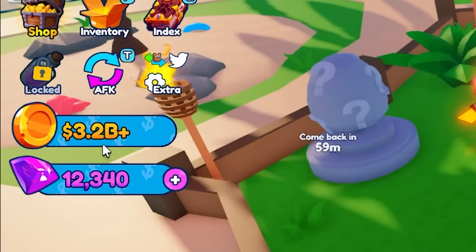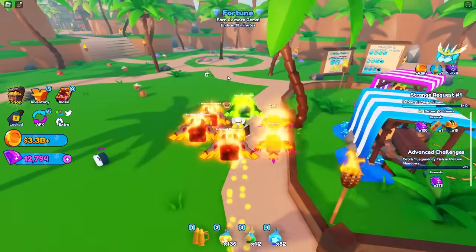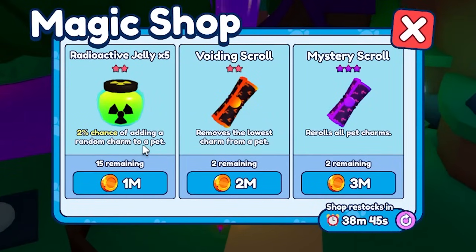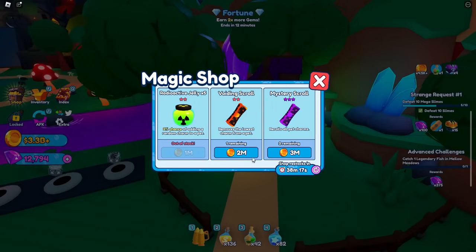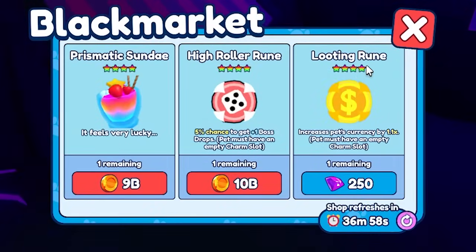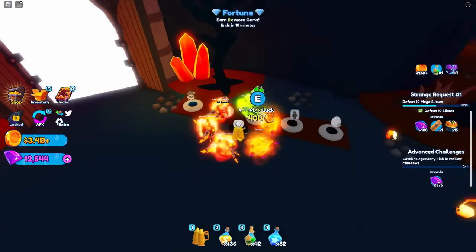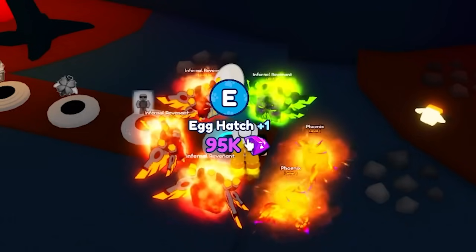Sell fish. We are up at 3.3 billion coins now, the gems are at 12,700 - that's not bad. Magic shop - okay, two percent chance of adding a random charm to a pet. Re-rolls all pet charms, removes the lowest charm from a pet. Looting rune, let me try one of those. Oh, two billion - that's very expensive. Pet teams plus two, automatic rejoin, 25K egg hats plus one, 95K gems.